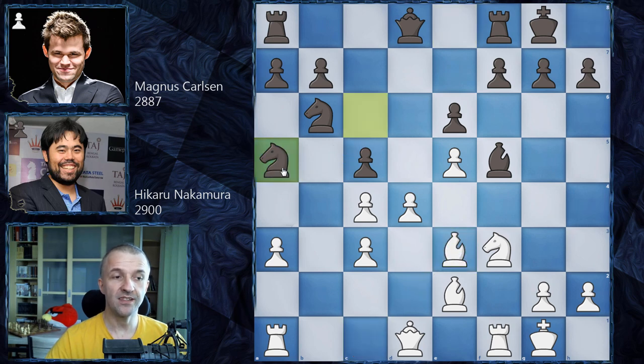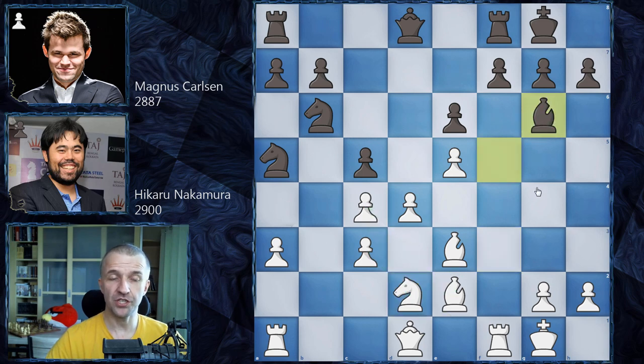Knight a5 as planned — the pawn on c4 is attacked twice, so knight d2 defending it twice as well. Simply bishop g6, getting the bishop to his favorite place where it can defend the king's position. We're still in theory here with a couple of known games.